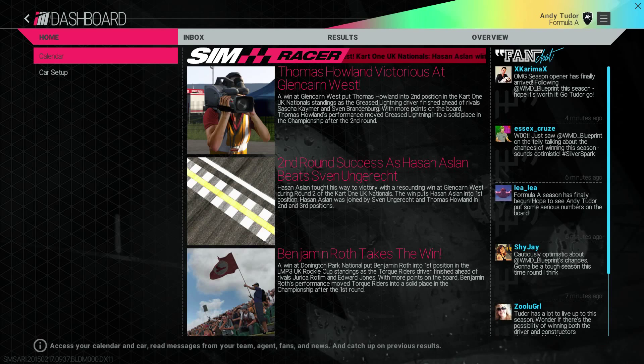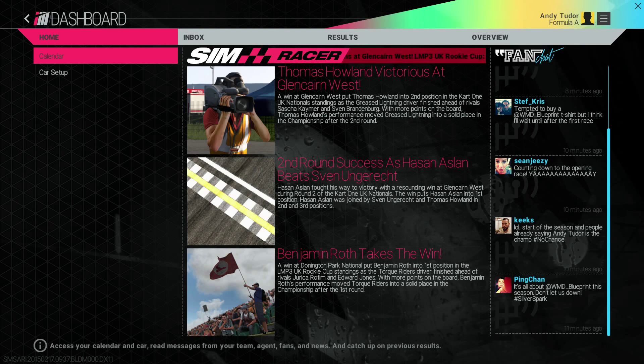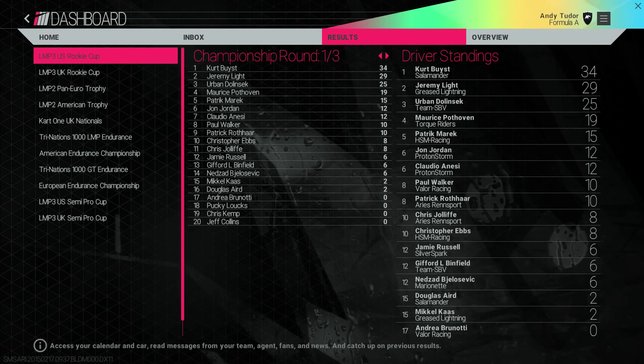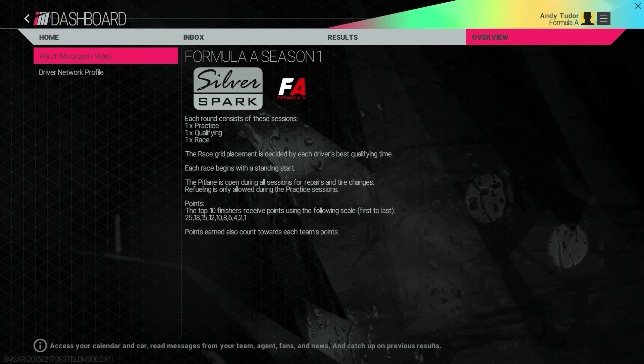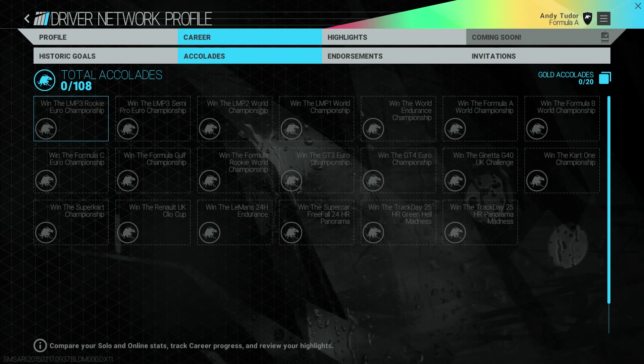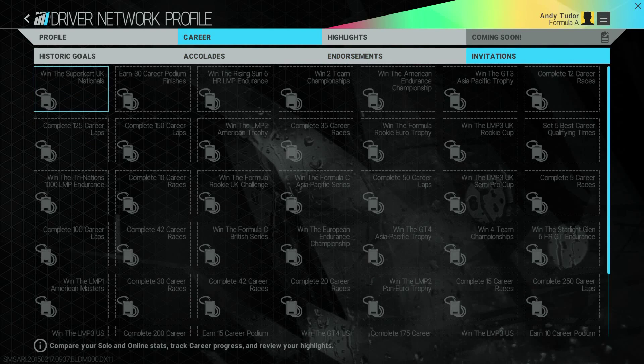Your career dashboard is where you'll get updates of the motorsports world happening around you and get feedback from a growing legion of fans on your progress — it looks like they're already excited at your first signing. You can also talk with your team, receive offers from scouts and various companies, and review the results, standings and regulations of your current chosen racing discipline. You can also check progress on your career via the driver network profile, where you can see progress towards historic goals and Hall of Fame status, any accolades earned that may attract scouts from other teams, any endorsements signed, and any invitations received to take part in special exhibitions or owners club events.